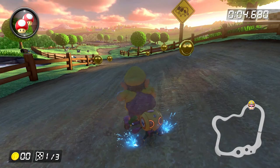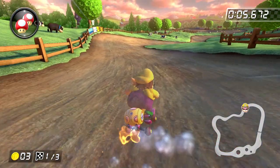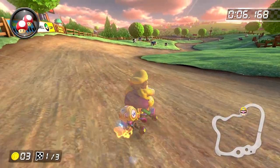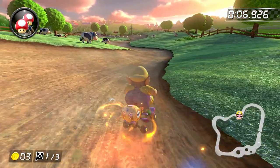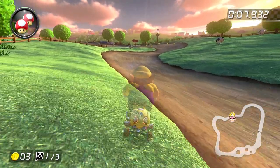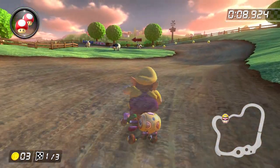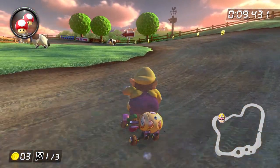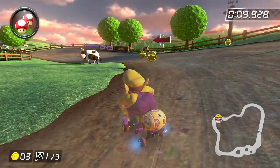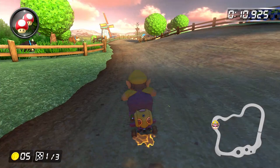Start a right drift as soon as you build up that super mini turbo, and try to take as tight a line as possible around this next right turn. After building up a mini turbo, hop over this little patch of grass. It seems like if you hop over the uphill portion of the grass and land on the downhill portion, you tend not to lose any speed, which is nice because then we'll be in a good position to start our next left drift and build up a mini turbo while grabbing the two coins. It's really important to try and mix in neutral drifting as much as you can here.